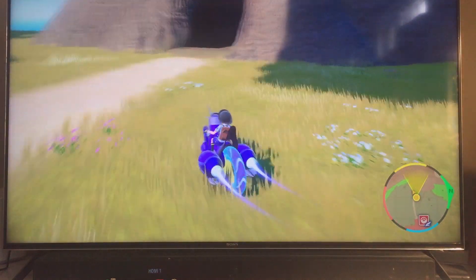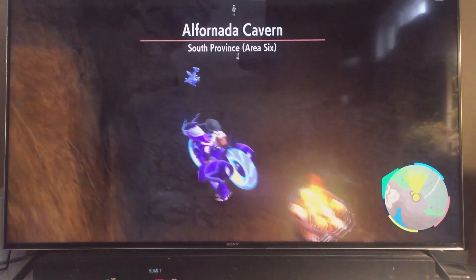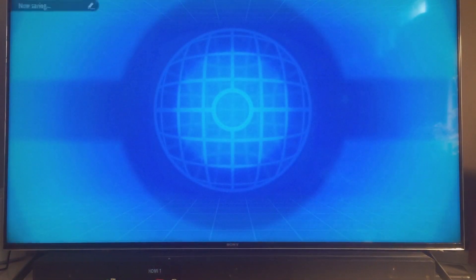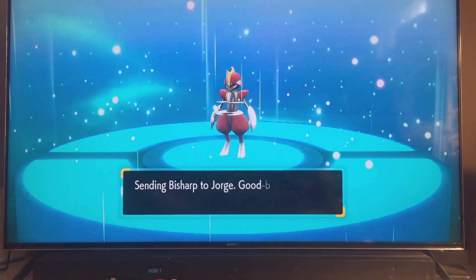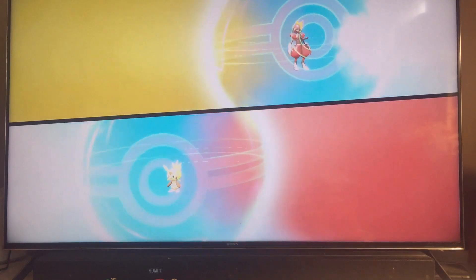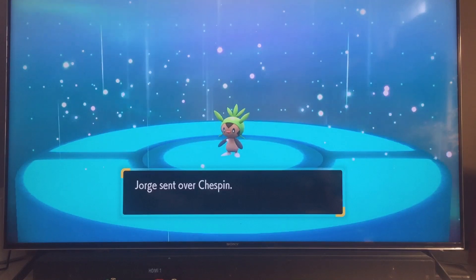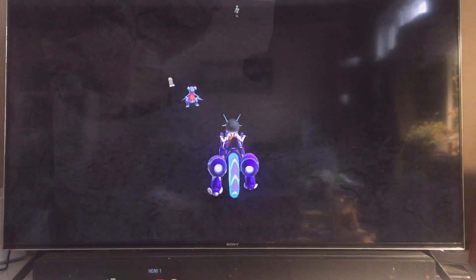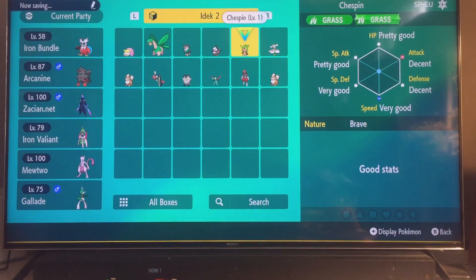Let's head into the caves and look for shinies. I've hardly ever been in Alfornada Cavern, because the only time I've really been there is for the gym and to buy ingredients for sandwiches. Goodbye Bisharp. That Gholdengo looks a bit yellow to me. Wow, that lighting is really screwed up. All right — the Chespin, a starter — I like it. Flabébé.